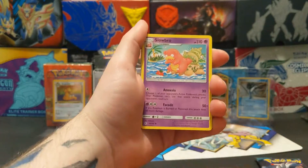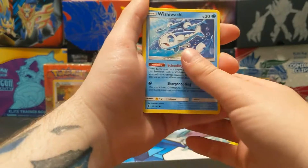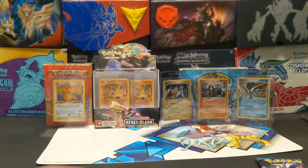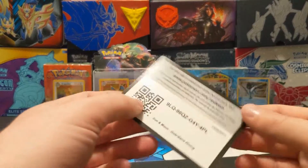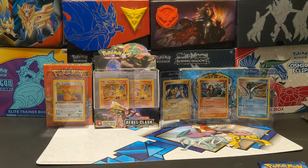We have a fire energy, Slowbro, Watchog, Rescue Stretcher, Slowpoke, Wishiwashi, Nosepass, Wimpod, Goomy, Gligar reverse, and a Garbodor. Dang, this is really not hitting well. This is what happens when you open non-booster boxes or non-ETBs — though I can't say much because I've had really bad ETBs too.